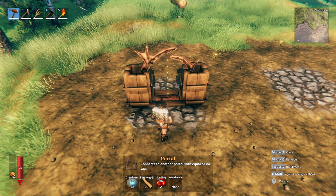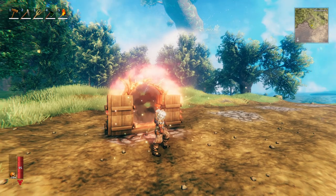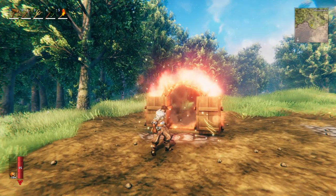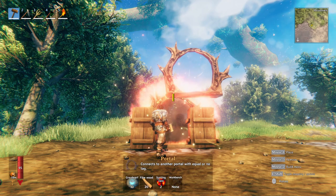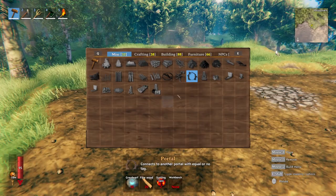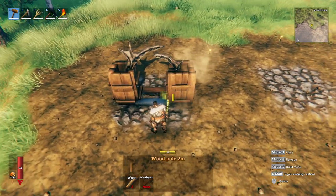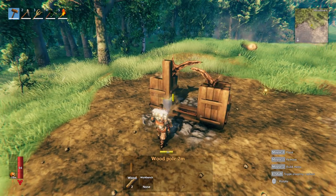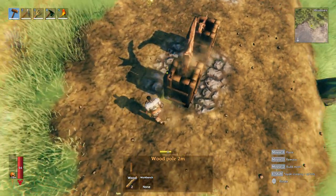I will just center it right here. Most of it's going to be covered by our design, which is kind of our intent. From here, I'm going to place wood poles just to line all four sides of the pillars.